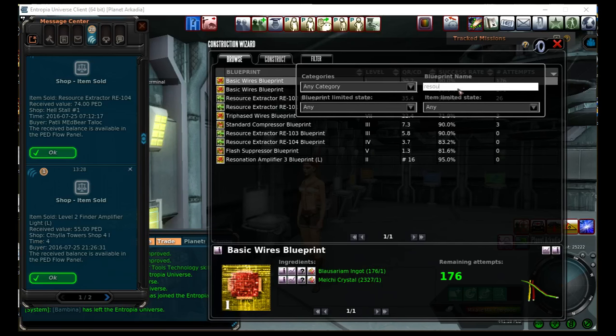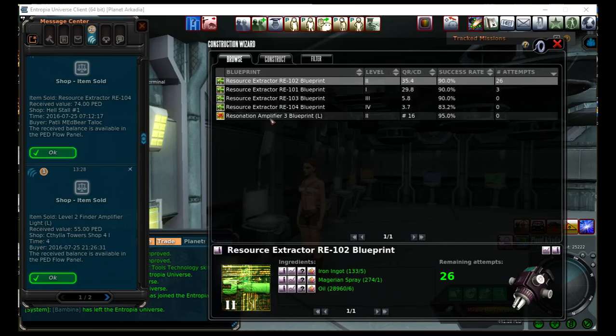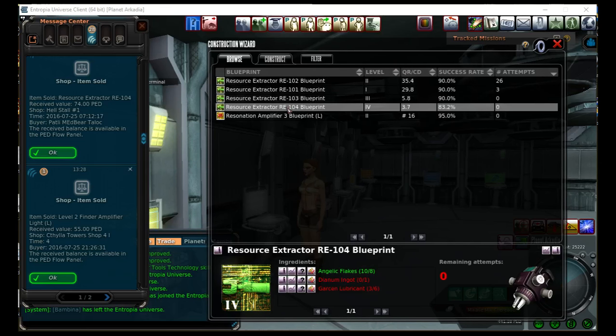So I went and put a filter in, looking for resource extractors, and here is the resource extractor blueprint. As you can see, I am not able to craft this right now because I don't have any Dianum ingots and I don't have any Garson Lubricant. Some people would say go out and mine for it because it's more cost effective, but in my case that is not true because I suck at mining. I can drop 200 bombs where my friend says he gets stuff all the time, and I get nothing — or I get cumbrits.